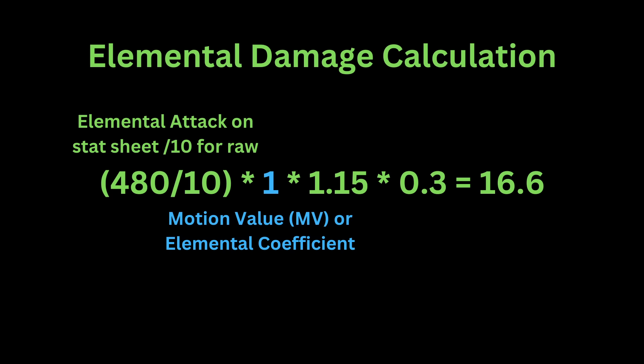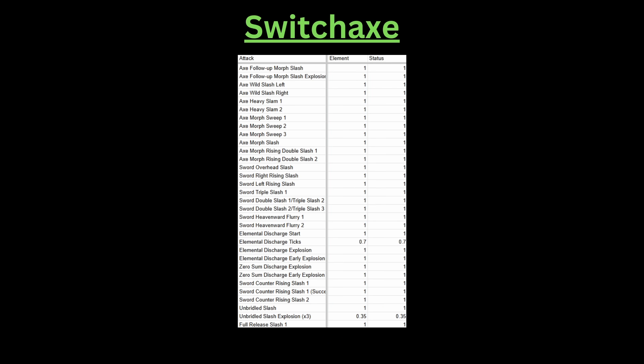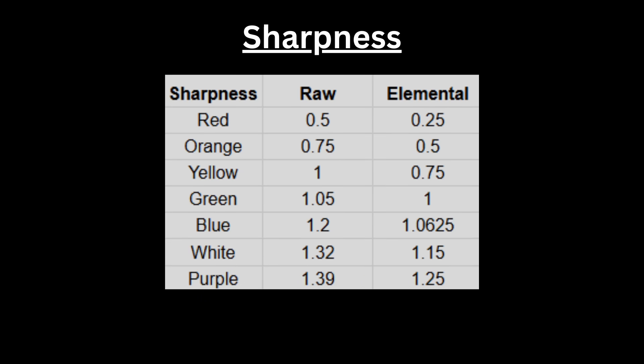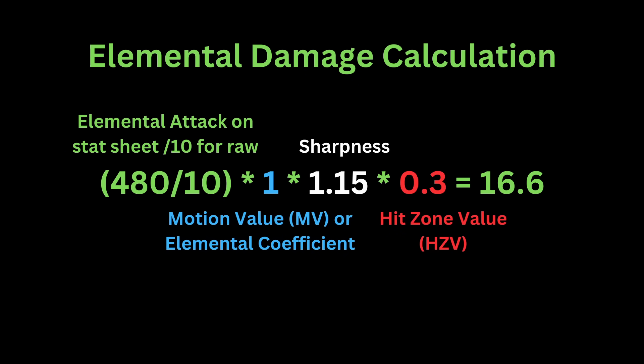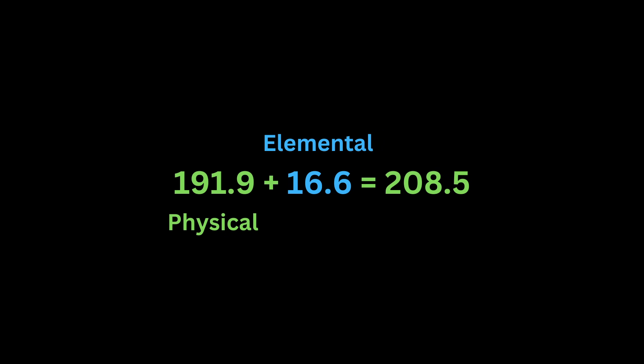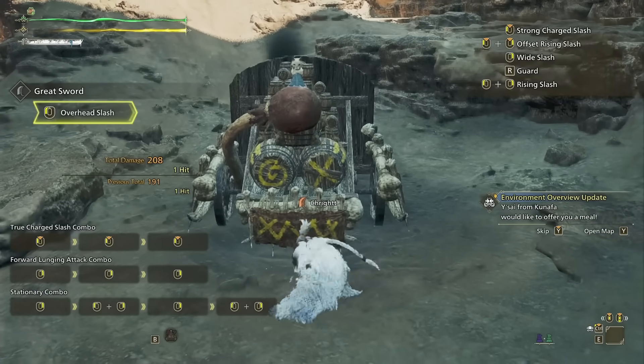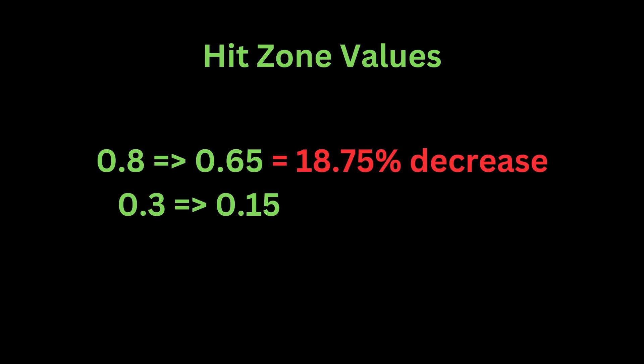Next is the elemental motion value, otherwise called the elemental coefficient. Since this is usually 1 or centered around 1, unlike the raw physical MVs which are a lot higher. Add in our sharpness multiplier of 1.15 — you're probably wondering why the number is no longer 1.32 but 1.15, and that's because elemental damage has its own sharpness modifiers. Purple sharpness is from previous games like World and Rise, and we don't have it in Wilds yet. Finally, we multiply by the elemental hit zone value, which tends to be much lower than the physical hit zone. This is why elemental damage is so monster dependent — losing 15% off the physical hit zone is only 18.75% less damage, while losing 15% off the elemental hit zone is a whole 50% less damage for elemental damage.